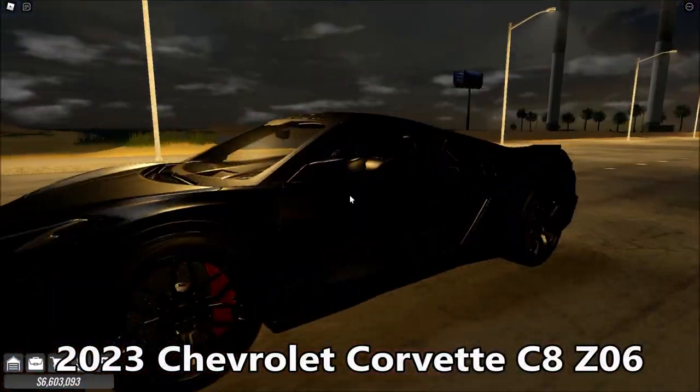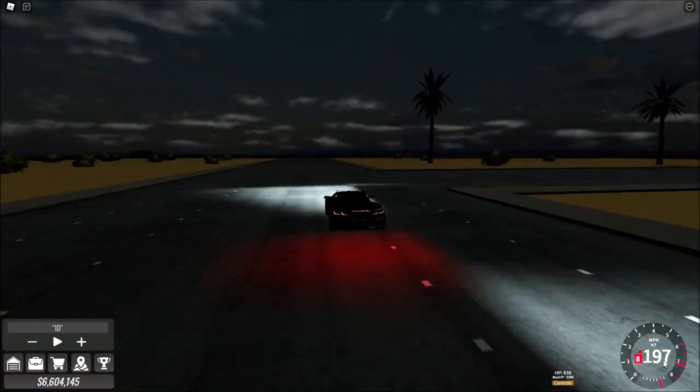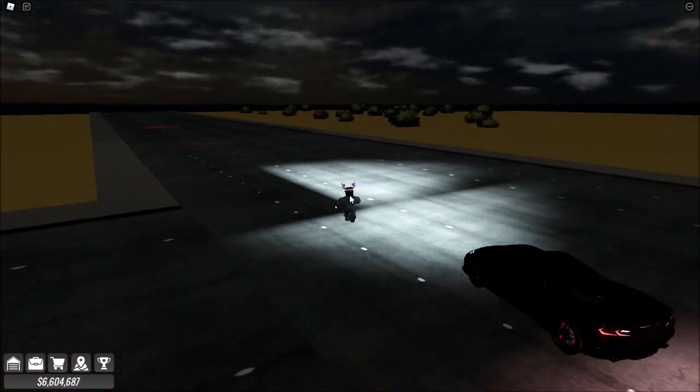Next is the 2023 Chevy Z06 with no body kits. It can go around 200 miles per hour and the max horsepower is 230.